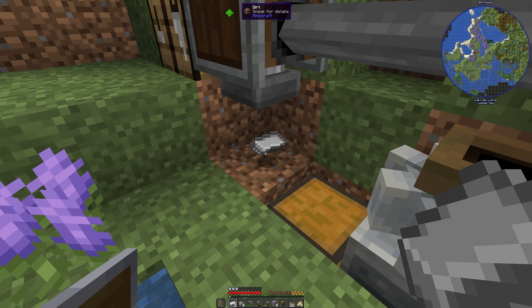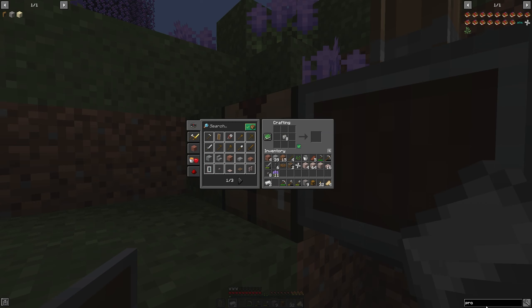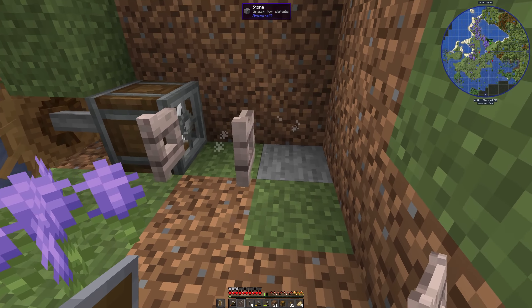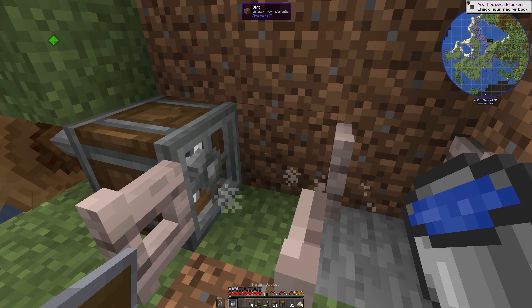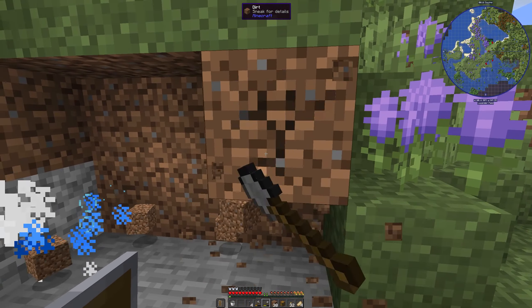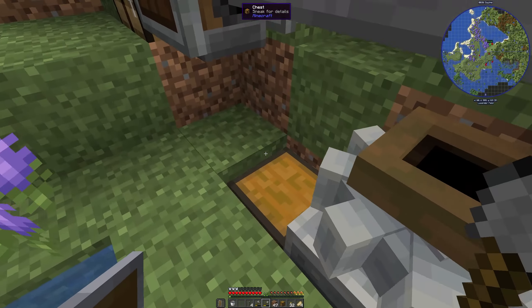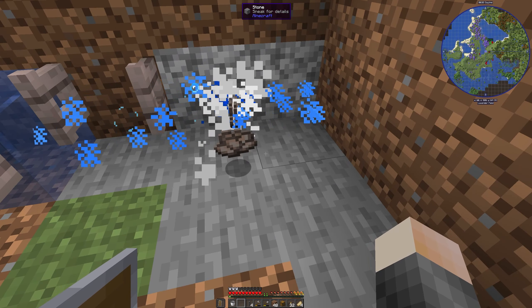Next we want to create an encased fan. We make a propeller first, and with that we have all the items needed to make an encased fan. Now we finally have our fan running — we are airbenders! We want to create an area where we can put down some water, using fence gates for now, which we can make look better later. Once we put some water in front of the fan, you'll see the particles change to blue. This is called washing — it applies that to anything in front of it as far as the blue particles go.